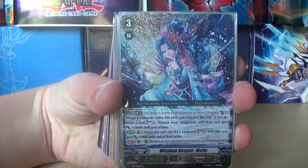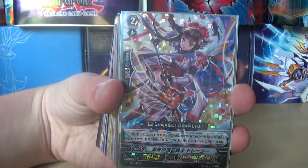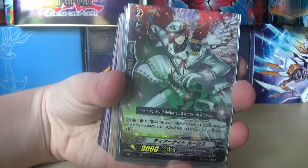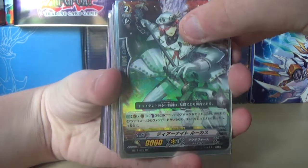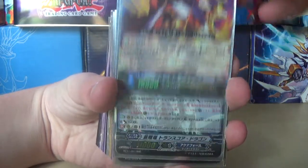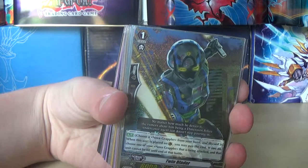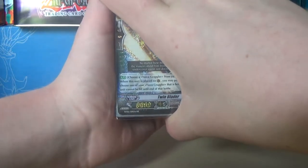So we've got Turbulence Dragon, Wisdom Keeper Matisse, then we've got a 12k Attack for Dual Knights. I don't know what this card is but it's Aquaforce. This is Artemis — the Grade 3 Artemis for Genesis. We've got the break ride to finish off the promos and extra special stuff like that.